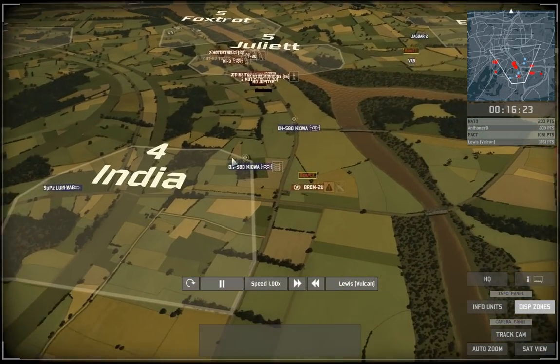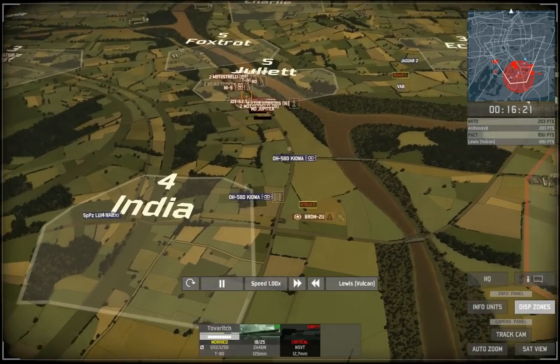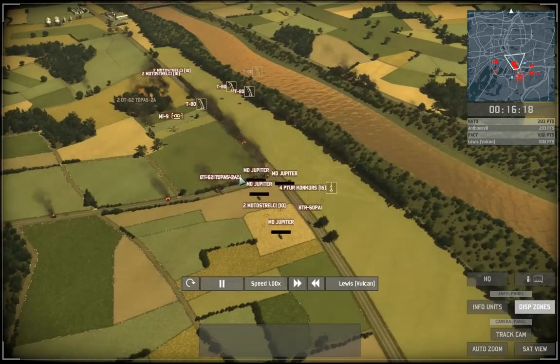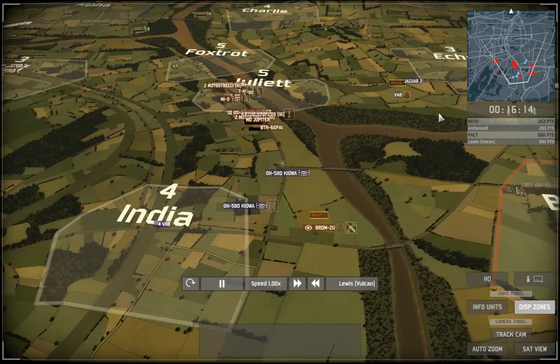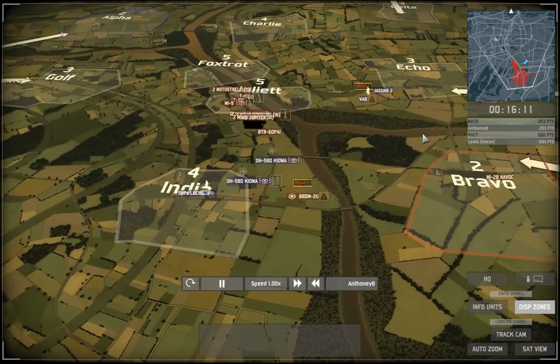Now the thing that he did that I didn't was he split his rush. That's why I won so easily in the middle — because I had quantity over quality. Whereas on the sides, he has outflanked me completely.